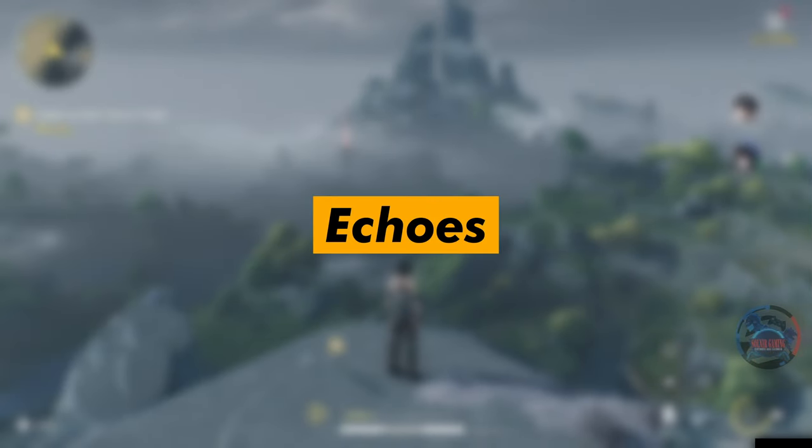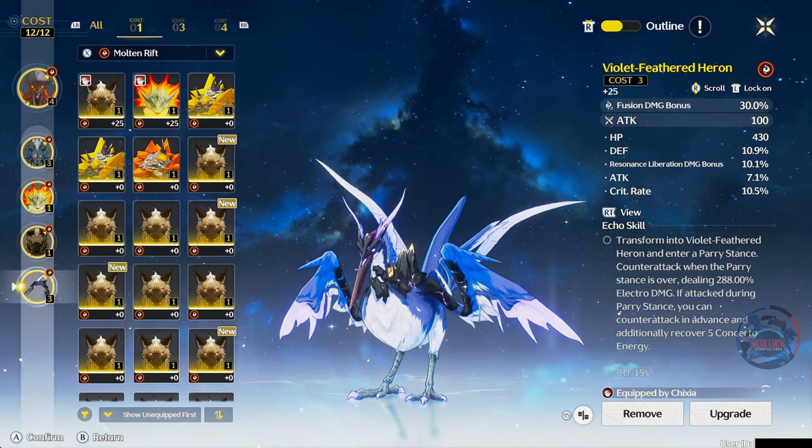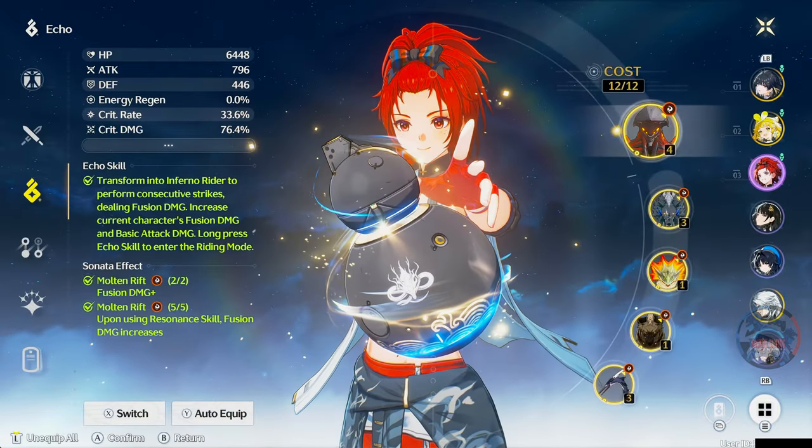First off, let's start with her echoes. For the 4-cost echo, I decided to go with Inferno Rider with critical damage bonus stats. For the 3-cost echoes, I went with Violet Feather Heron and Havoc Dreadmane, both of which have fusion damage bonus. As for the 1-cost echoes, I have Fusion Dreadmane and Baby Viridblaze Saurian, both with attack bonus. All 5 Molten Rift element echoes combined gave me a Sonata effect of fusion damage plus 10%, and another 30% fusion damage for 15 seconds after using the resonance skill.